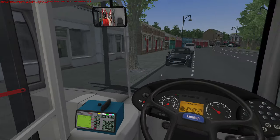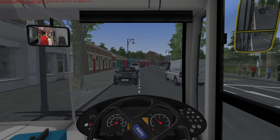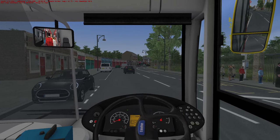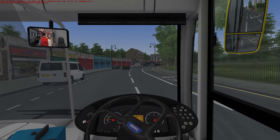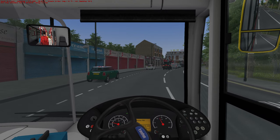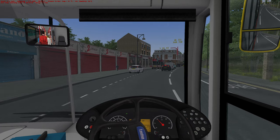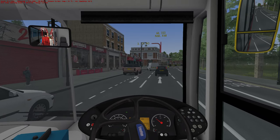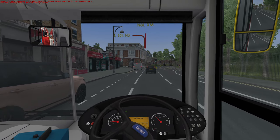Right, off we go. Doors are shut. We're off! Oh, it sounds good this, doesn't it? Right, so we need to go left. Because we have to use single-deckers on this route, don't we? Because of the low height bridge.